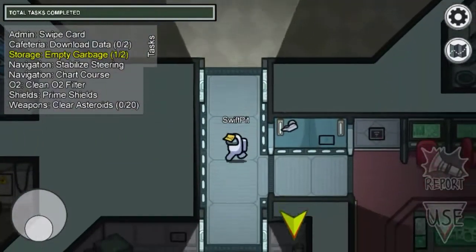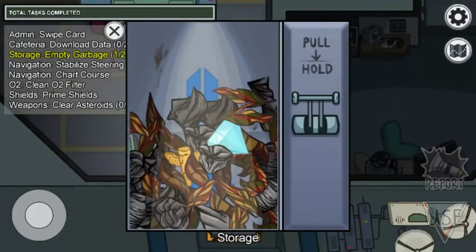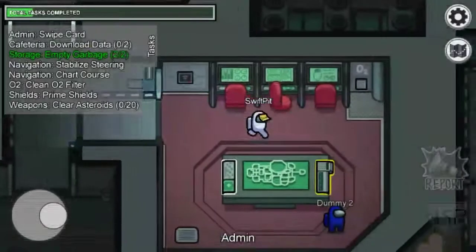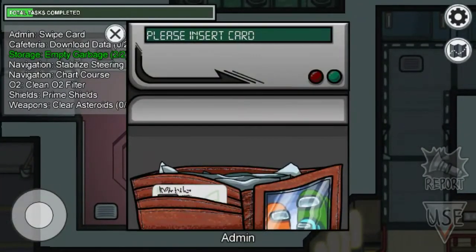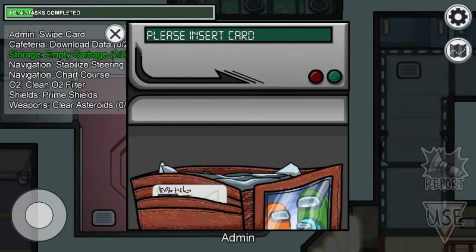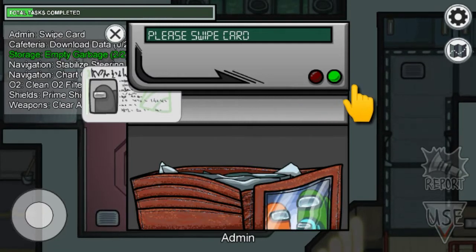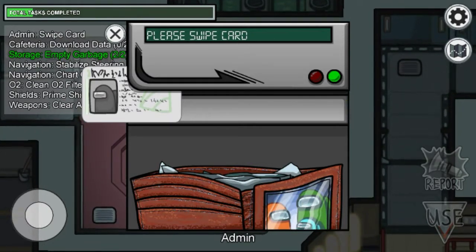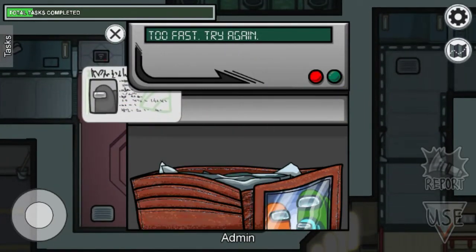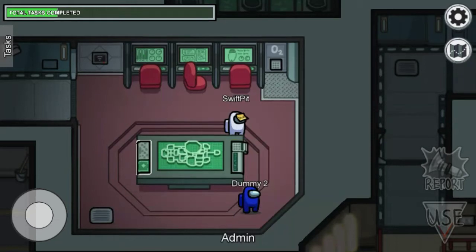Follow the arrow — wherever that arrow is showing — and in admin, this task you have to swipe the card on the left side. Just click there, the card will come, and you have to swipe the card. You'll figure out the pace of swiping — this is too fast, this is too slow, and this one is proper.